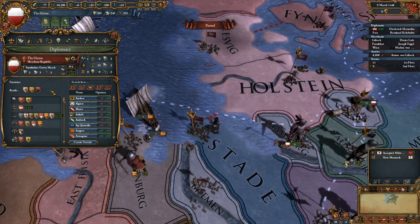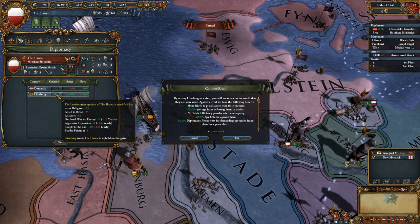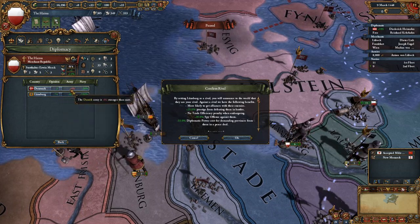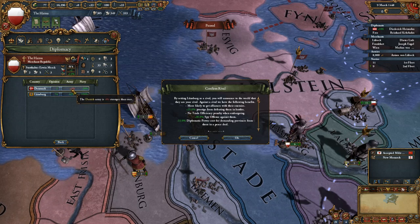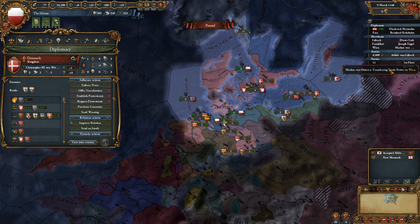We'll designate a few more as our rivals — let's do Brunswick over here and Lundberg, which unfortunately has a very high opinion of us. The Denmark army, despite having a lot of land mass, is actually only four times bigger, and we even control a bigger fleet.